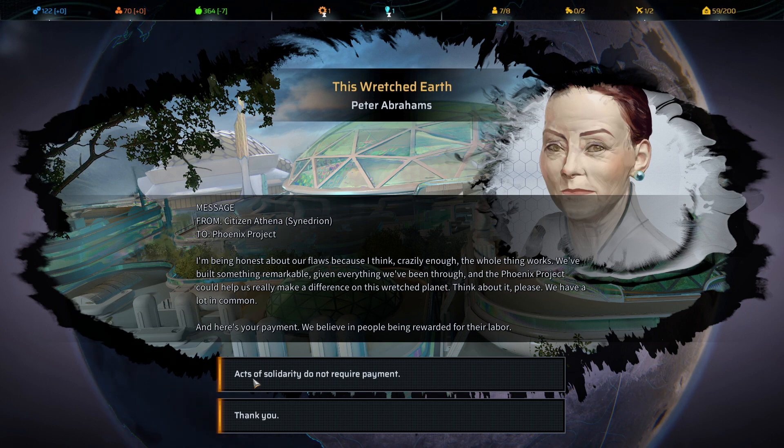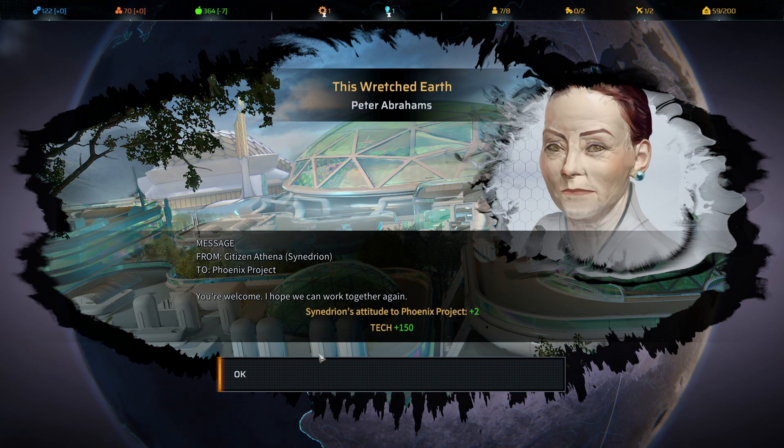Athena says she's being honest about their flaws because crazily enough the whole thing works — they've built something remarkable, and the Phoenix Project could help them make a real difference. She offers payment, believing in people being rewarded for their labor. I'm going to take the resources rather than choose Acts of Solidarity, since our resources are so low. It turns out to be tech, which is nice — and the attitude difference on the other choice is only about three points.